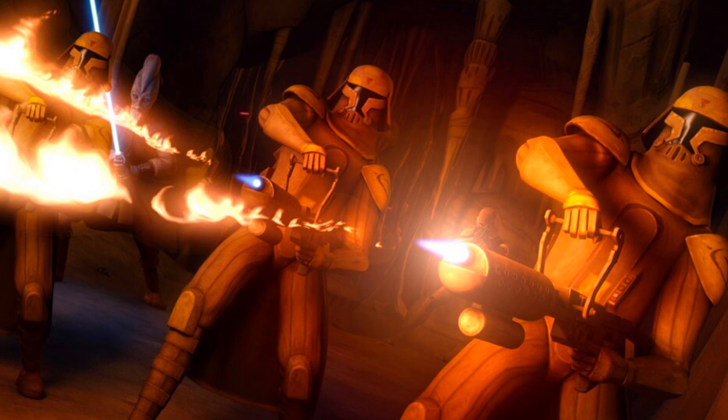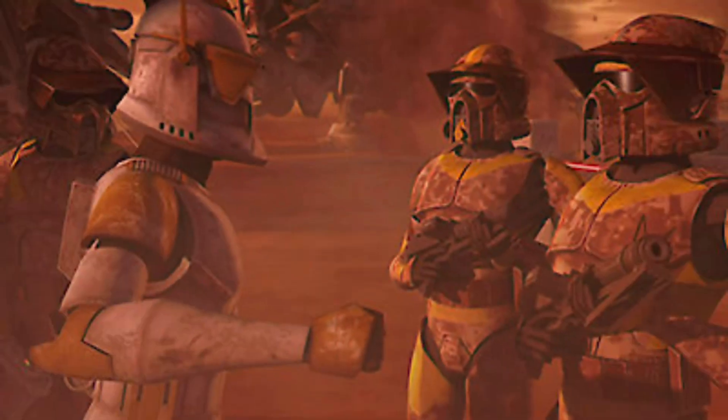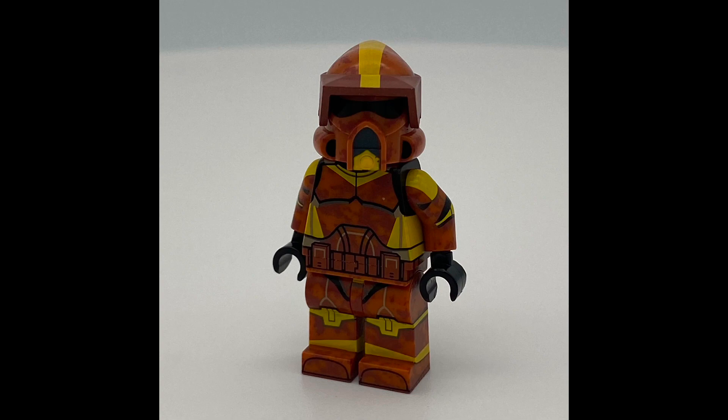Speaking of which, the next minifigure on the list is the Geonosis flame troopers. These were very unique and I'm very sad that we didn't get these during the wave where LEGO made the second battle of Geonosis sets — this minifigure looks absolutely amazing. Our last minifigures for this Geonosis clone wave are Arf Trooper Boyle and Arf Trooper Waxer. They both look really cool in this Geonosis camo Arf armor, and Waxer does come with a little picture of the Twi'lek on the left side of his visor.